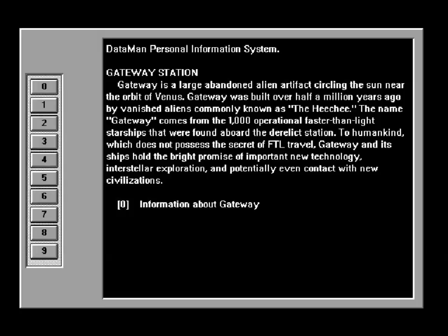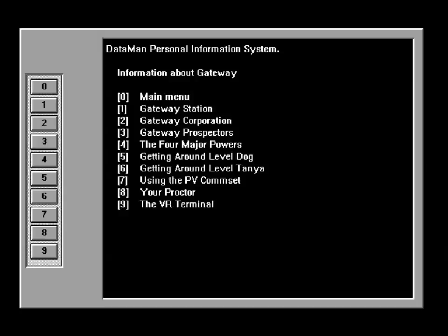To humankind, which does not possess the secret of FTL travel, Gateway and its ships hold the bright promise of important new technology, interstellar exploration, and potentially even contact with new civilizations. If we bail out here, it takes us to the last menu that we saw. I kind of wish that they had afforded a back button here, but oh well.